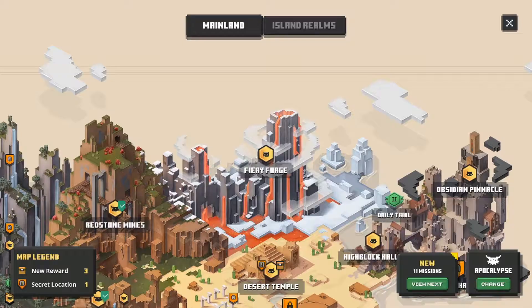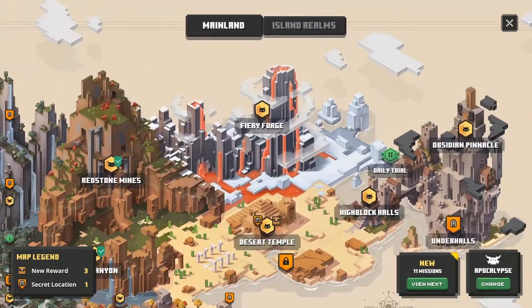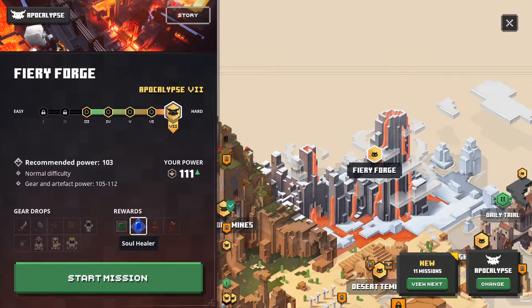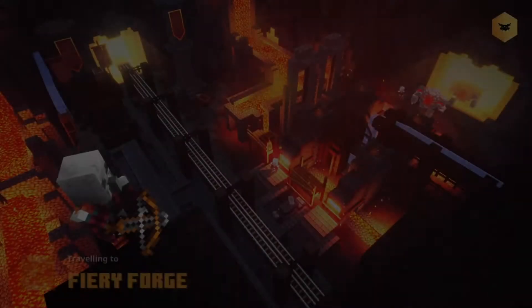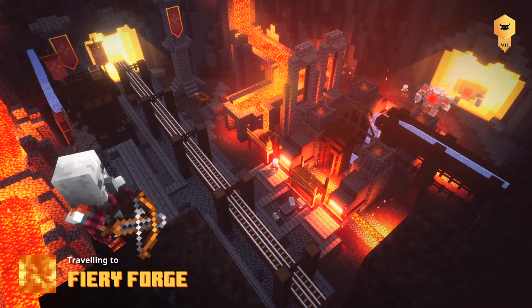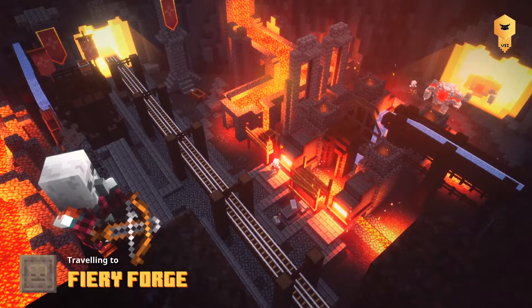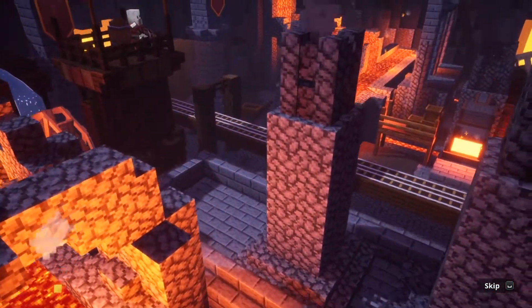We did Redstone Mines yesterday, so for this episode we're going to finish off this level and go to Fiery Forge. I also want to get Soul Healer if possible, because if we get some souls we can use it to heal ourselves, which should come in handy for tougher missions. I think it would be a good item.